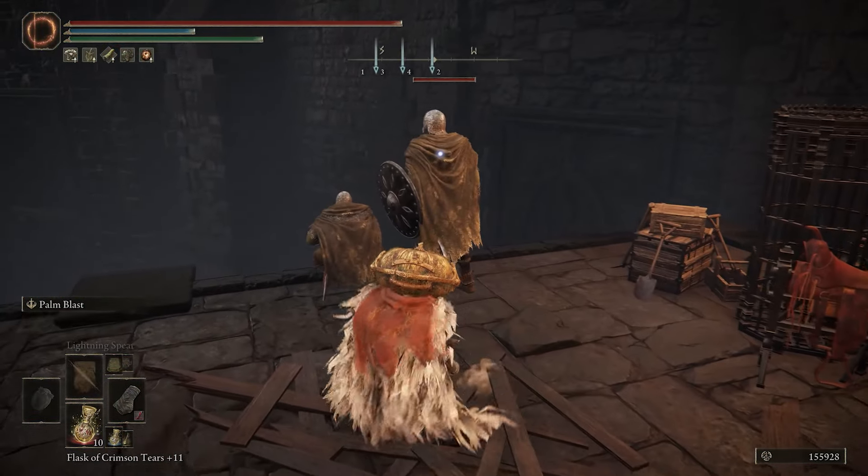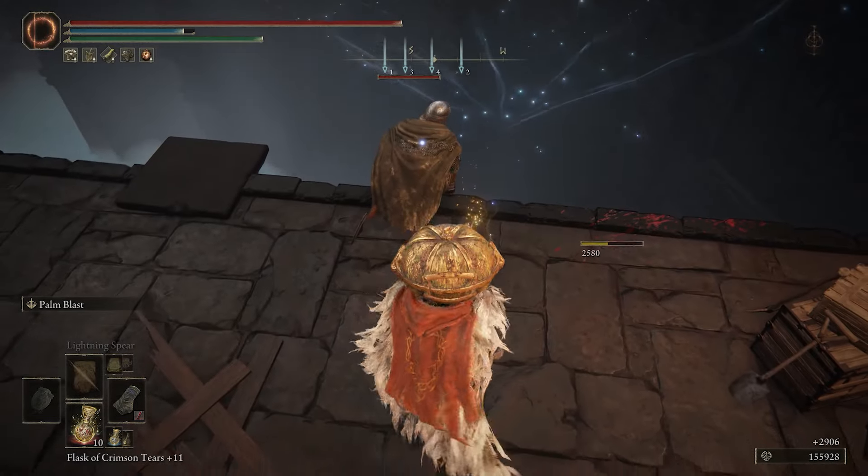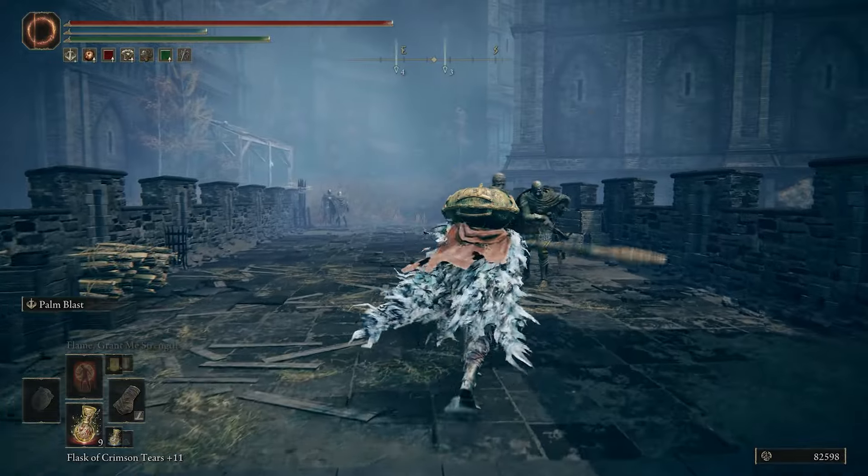The weapon art, Palm Thrust, can knock down enemies, does pretty good damage, and can be charged to inflict even more damage.